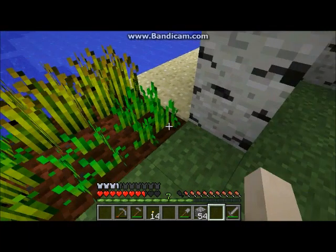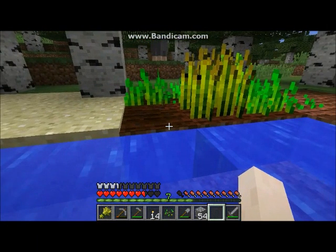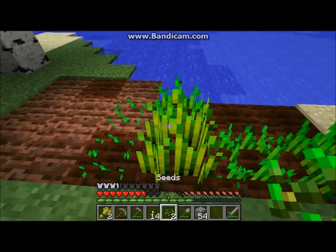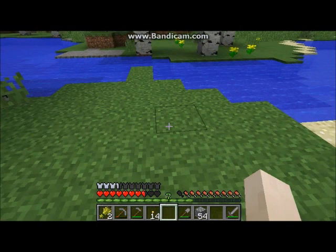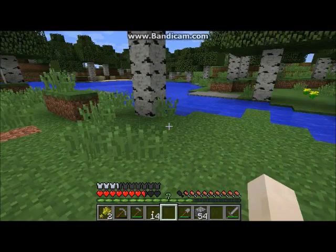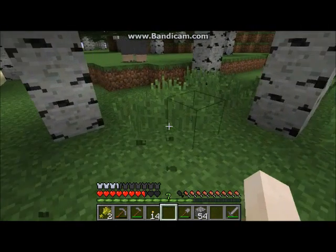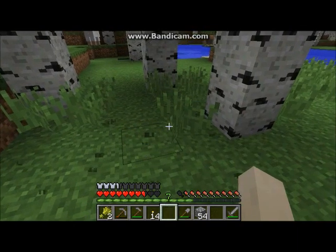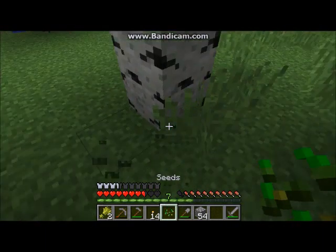Now let's collect a few pieces. Let's take a look at that. I'm going to need more. Let's get some more seeds if we can. And I actually might want to — ooh, a white sheep! I'm huge into sheep. There's some seeds.